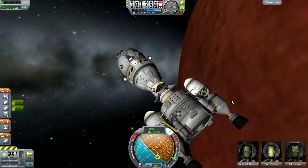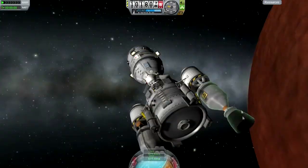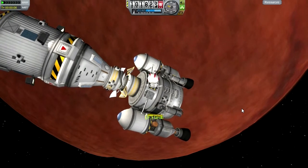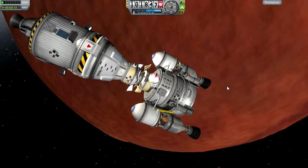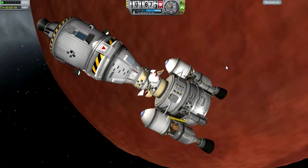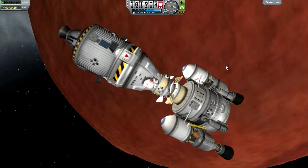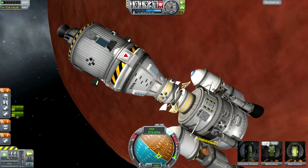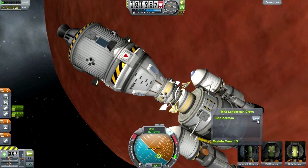Unfortunately, unlike the Apollo missions, we do have to EVA them to move from the lander can over. Let's do that right now — no suspense about it. Gently, gently. That RCS port seems to be getting in the way — make a note to myself not to put an RCS port right where the crew hatch is. All right, so is Bill here? No, it's Bob — Bob.